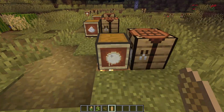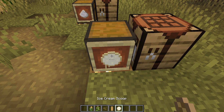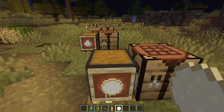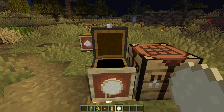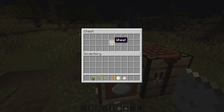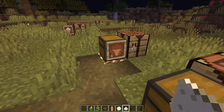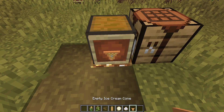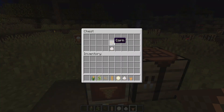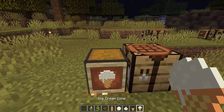Now we'll get into the different foods you can make with these ingredients. To make an ice cream cone, you'll first need to make a scoop of ice cream using sugar, ice, and milk. To make the cone, you'll need to make some flour. You can make flour by breaking down wheat. The flour can also be used for other food recipes. Combine that flour with corn to get your cone.